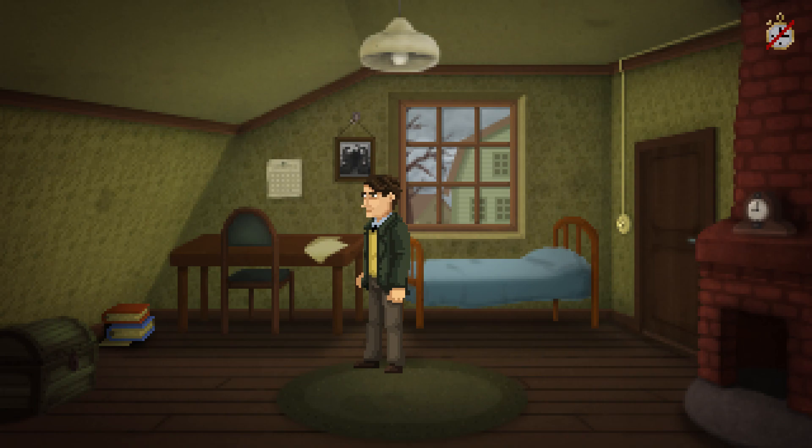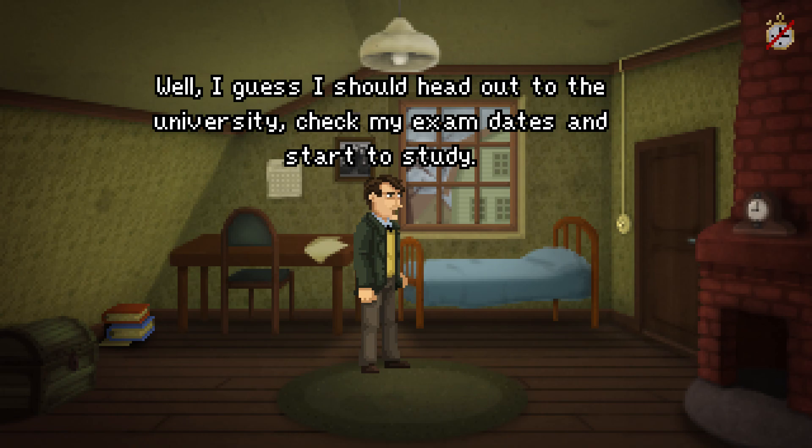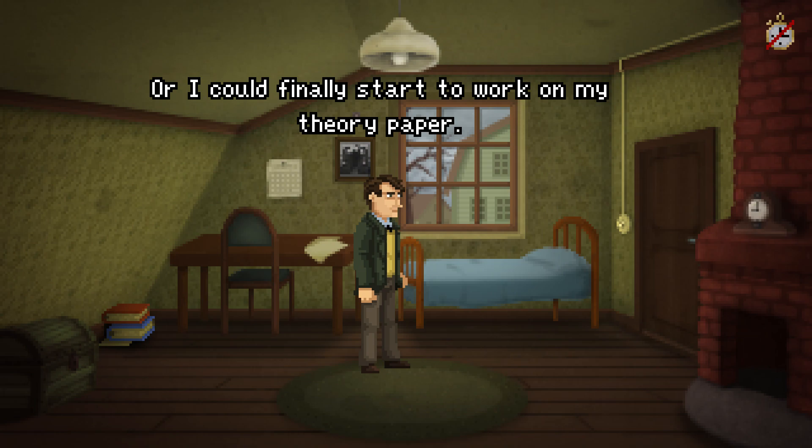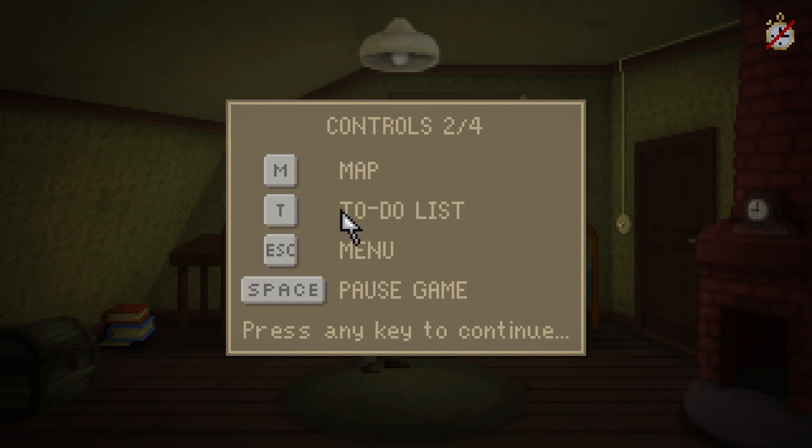'Do we have a list of the house rules?' My first apartment. It's nothing to write home about, but I kind of like it. I guess I should head out to the university, check my exam dates, and start to study. Oh, I could finally start on my theory paper. Interact and look to deselect. Map, to-do list.